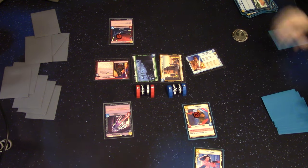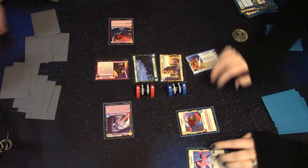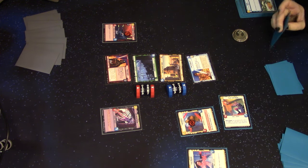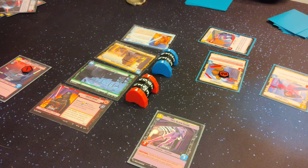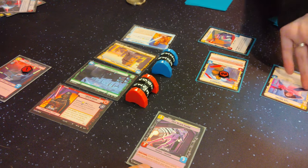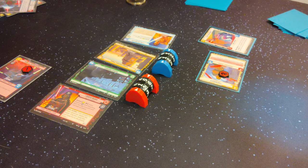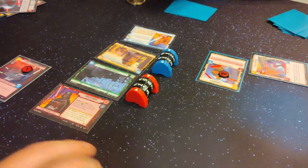Draw two cards — you can only draw one. There goes two damage on the base. I'm not resourcing. I'll play Fleet Lieutenant. So he's dead, I guess. Leia attacks — he's dead, and then she's dead. At least now Chewie doesn't have that Sentinel in his way. There are a lot of Open Fire cards in this deck for damage.